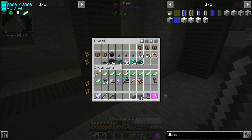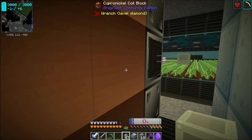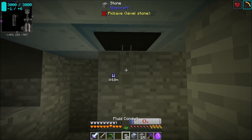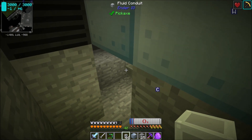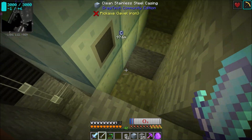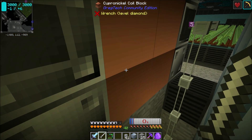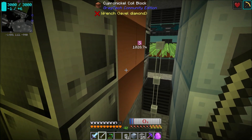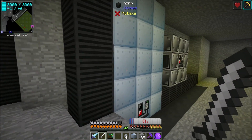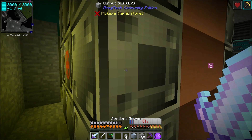Now it's time to plug up some conduits. The fluid output from the pyrolysis oven needs to come out and go down into the bottom of the distillation tower, so we need to come in right there. I'm just going to use standard fluid conduits and set that to extract. The speed is only 50 millibuckets per tick, but that's plenty because this is going to take at least 16 seconds to run. One fluid conduit line per distillation tower will be fine.